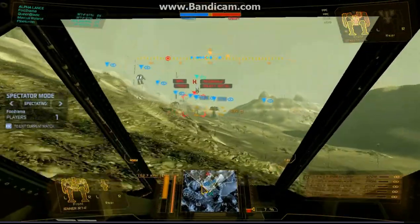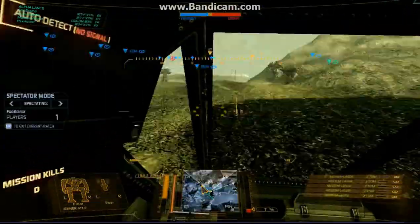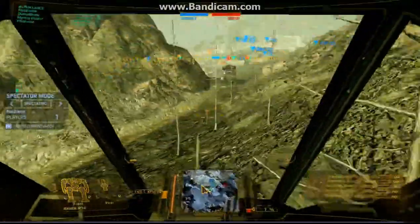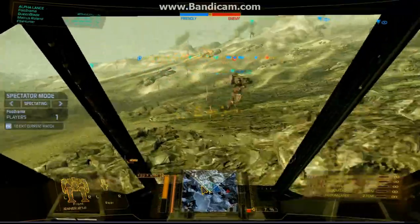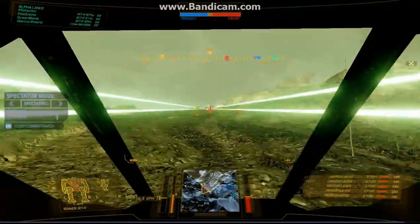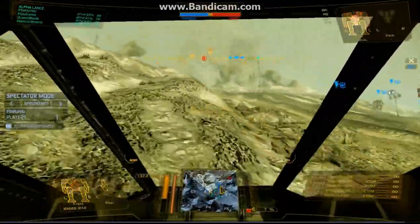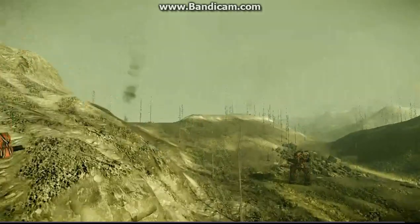Switching back to Foto Rama of team Tiger — both sides are being very cautious. We're almost five minutes in with no losses yet, though there is quite a bit of damage being dispersed. FS Hunter already had red CT armor. It's all about attrition — the longer the match goes the more pop shots happen, the more damage is inflicted, and once you get through that armor it's only a matter of time. Let's check queen blade over this ridge.